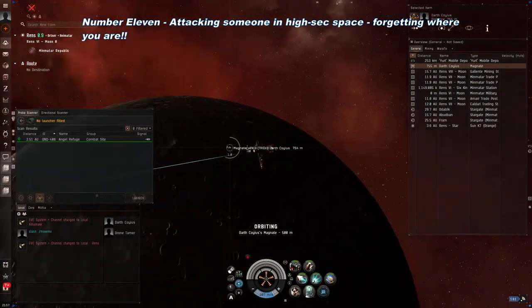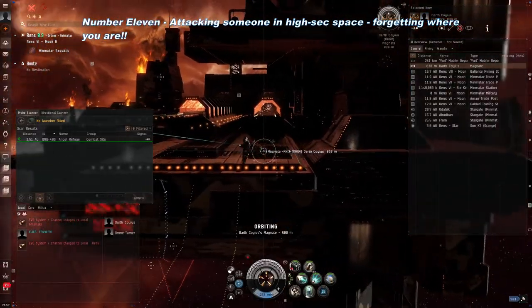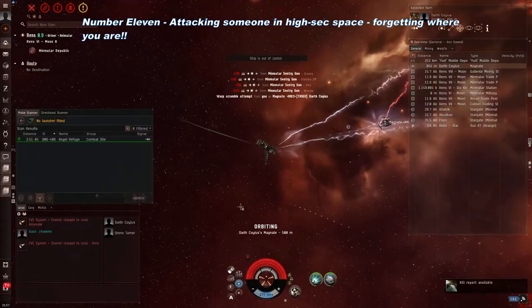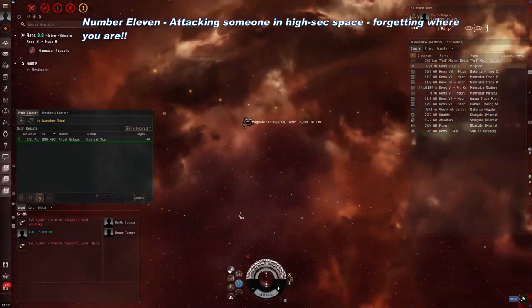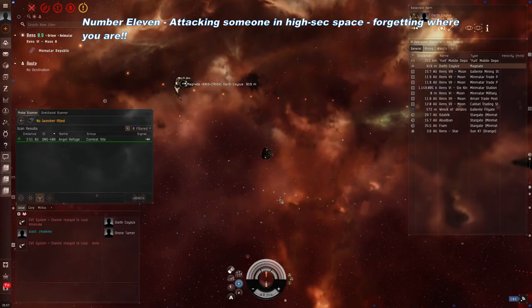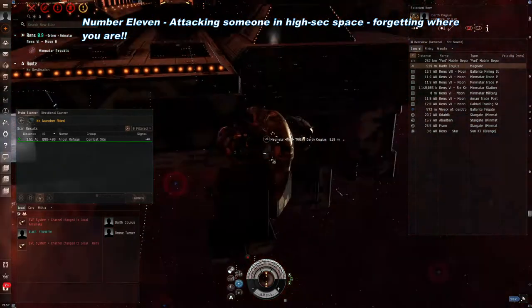Number 11 – Attacking someone in high-sec without realizing you're in high-sec. It could be that you're a low-sec, null-sec, or wormhole dweller, and you're used to having your safeties off so you can shoot whoever you want. But you come back to high-sec for a supply run or some other errand. You undock and see a little vulnerable frigate right there. So without remembering where you are, you shoot it. And then blap, the CONCORD NPC police come in and utterly devastate your ship. This is only one of many scenarios where someone may attack another in high-security space without fully understanding the consequences.